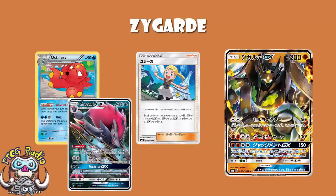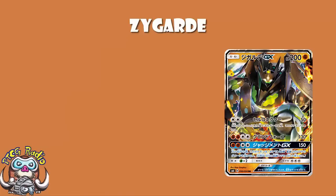Of course, Bonnie is your Supporter for the turn, so you won't be able to play something like Sycamore. If you're going full Zygarde, consider playing something like Octillery or Zoroark so you can keep drawing into Bonnie and chain it. Because if you can find Bonnie every turn, you can do this GX attack every turn, which means you always have immunity to EXes and GXes while taking a whole bunch of prizes.